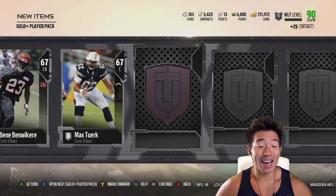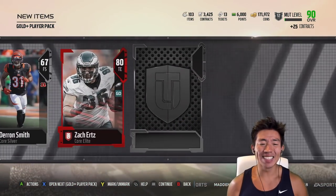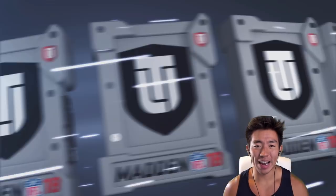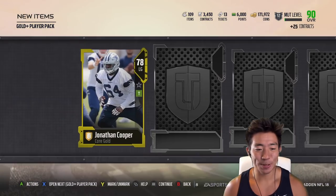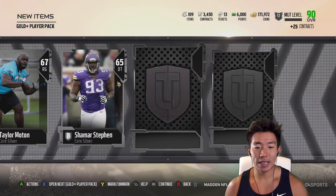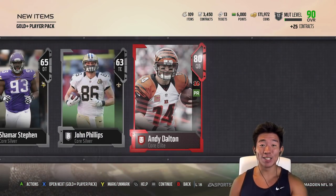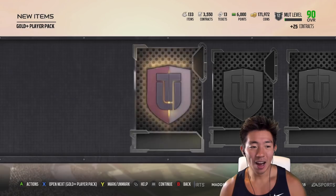We get a skill position player we can take advantage of. Then we pull 67 Ben Wickery — the guy that got torched by Julio — silver cards, and then an 80 Zach Ertz, which is a very good pull. Let's keep going. We get a 78 left guard — not bad, and an 80 Andy Dalton — not bad either.